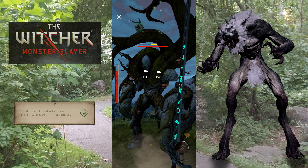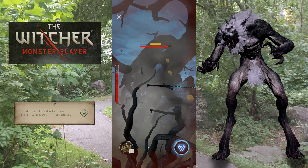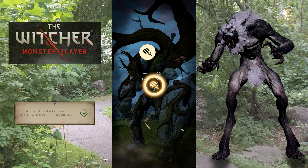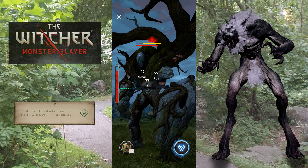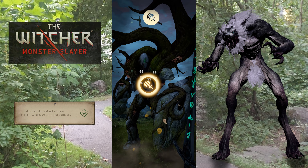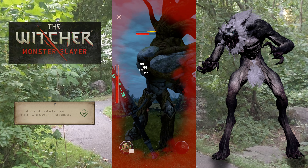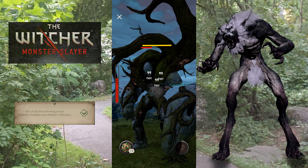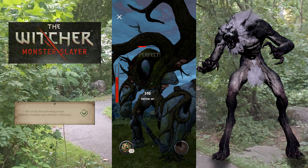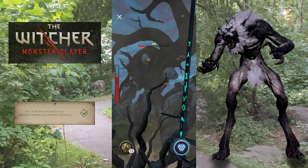He's kind of got like the Leshen attack. We'll hit him with a Dimeterium bomb to make him start charging a crit bar. So he's got like that root attack that comes up from the ground. Hit him with Aard to slow him down a little. He's got like a double punching attack — we need to parry. Timing on that one's not too bad.